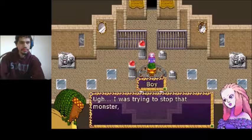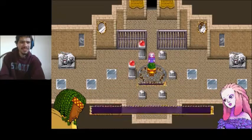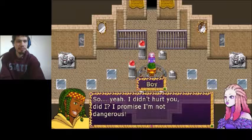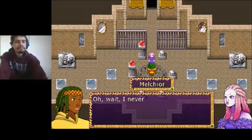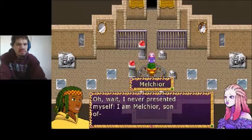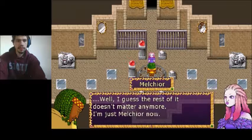I was trying to stop that monster, but I guess I blew up this circle thing too. What circle? Oh, you mean this? I didn't hurt you, did I? I promise I'm not dangerous. Well, you do look charming. I didn't introduce myself — I am... Melchior. Son of... well, I guess the rest doesn't matter anymore. I'm just Melchior now.